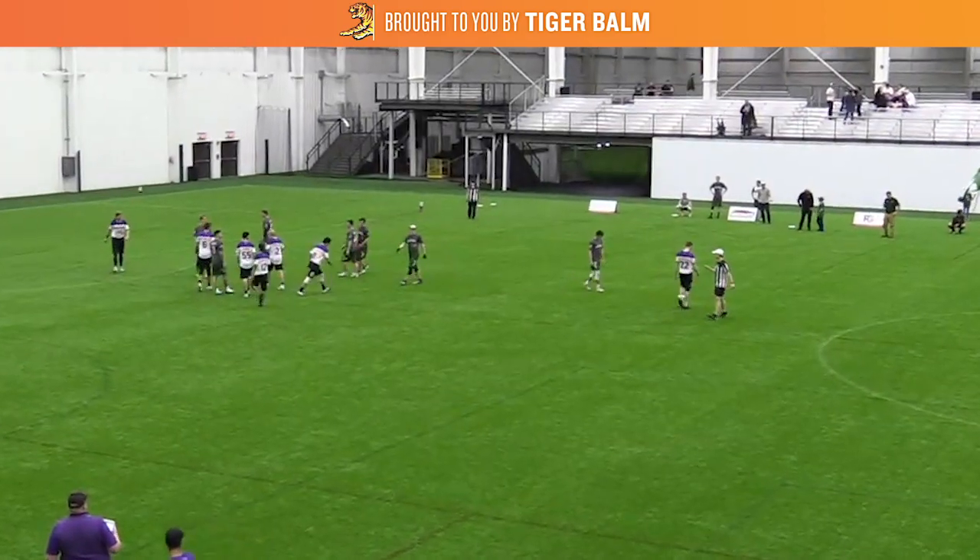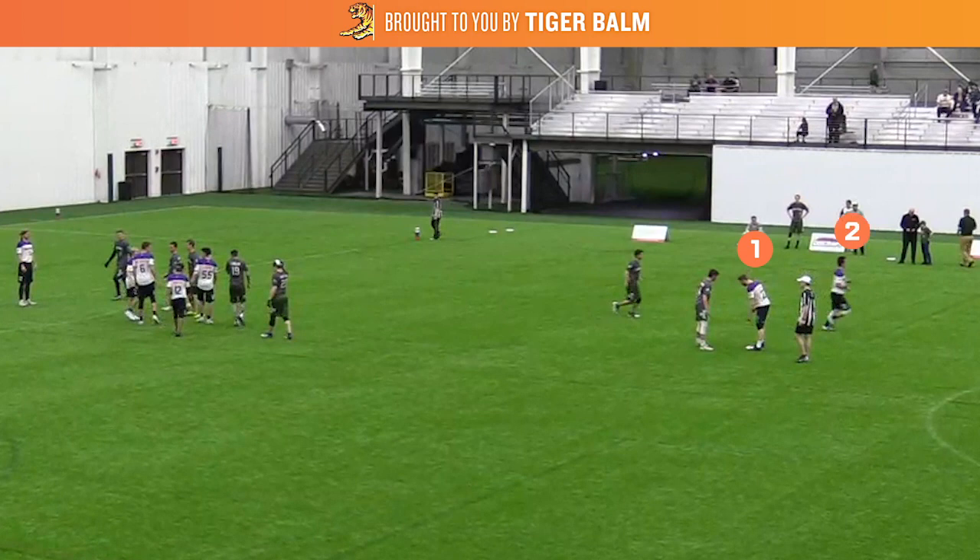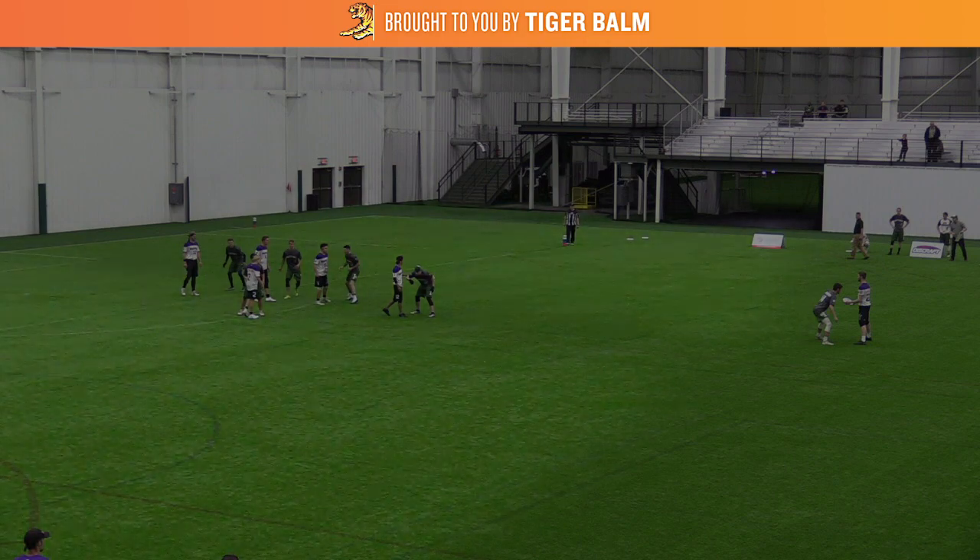Coming out of a timeout, the Hustle are going to come out in a 2-5 vertical stack, with two handlers operating in the backfield and five cutters lined up vertically in the middle of the field. This creates maximum space on either side of the stack.